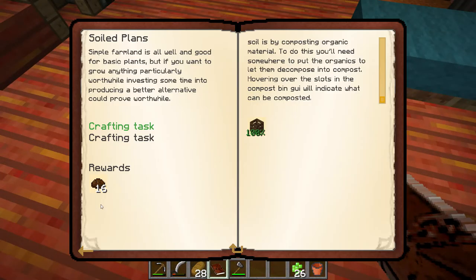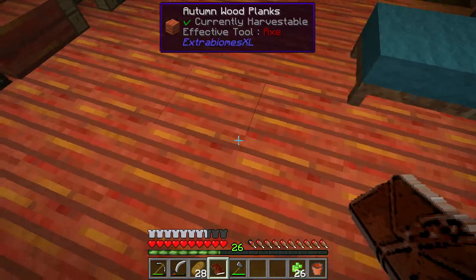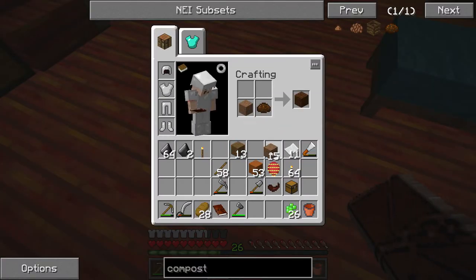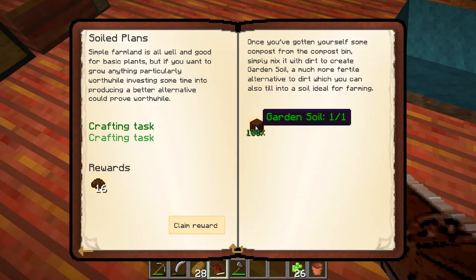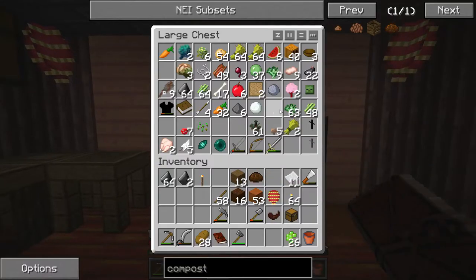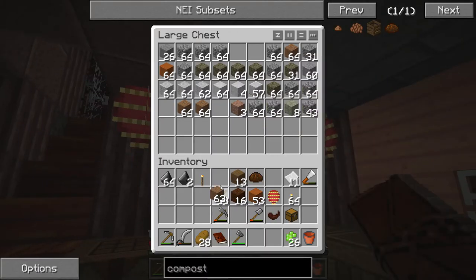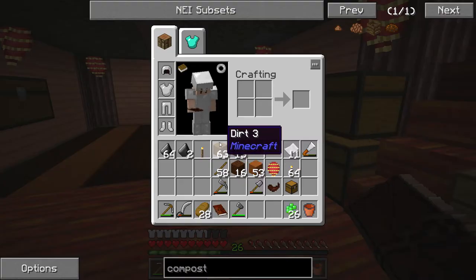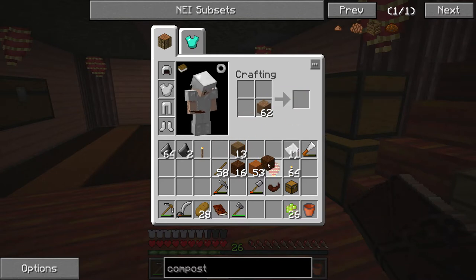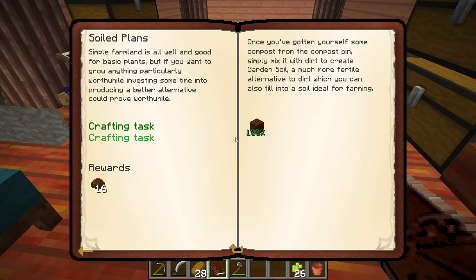We're going on with another quest reward - crafting task. We need to make garden soil too, and I'm pretty sure that is just a compost and soil combined. Boom - all right, we did that. We'll get our rich reward of even more delicious compost. We're gonna need this for the magical plants. We'll get ourselves an even 17 - actually an odd 17 - garden dirt.